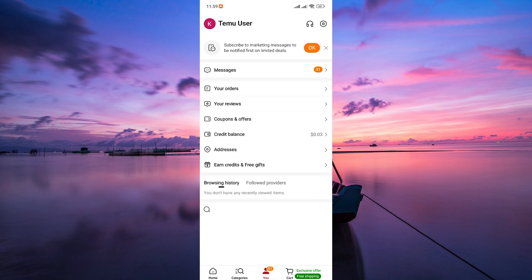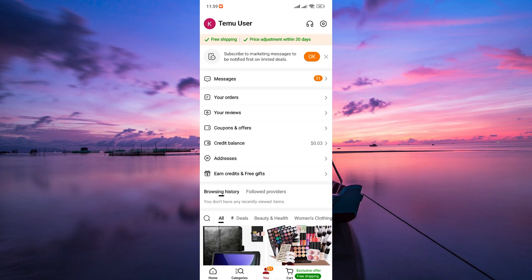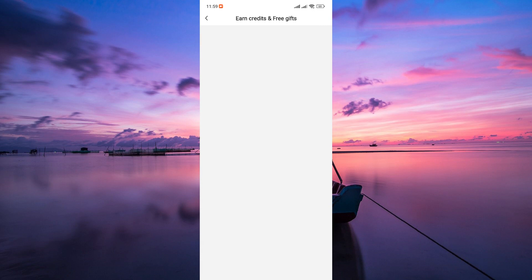In the app, tap on the You tab. Here, look for the Earn Credits and Free Gift section. Tap on it to explore the different ways to earn Temu credits.